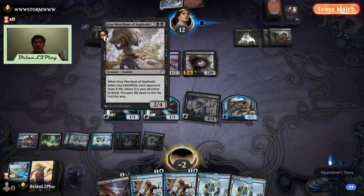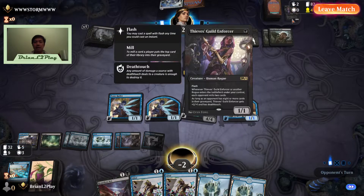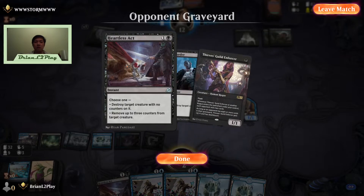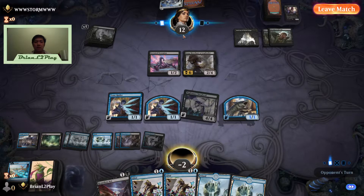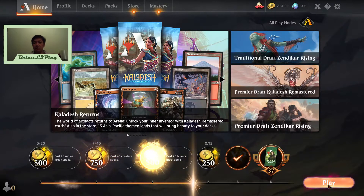It looks like that last drain may have been a topdeck, since if they'd had it earlier they should have played it. This is a very good mono-black deck. They didn't make great use of the Fifth-Floor Enforcer, but the draining effects kept them in the game. I don't think there were any major misplays aside from the Octopus placement. Let's go to another game.